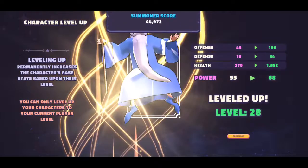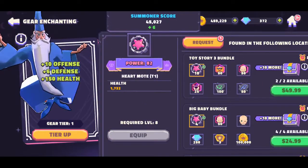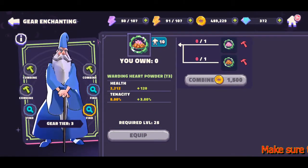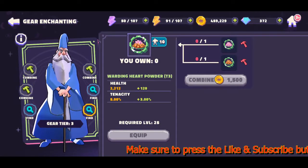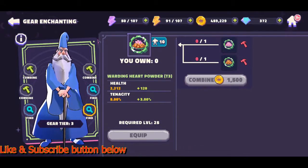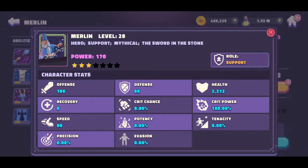Here are his stats after leveling: 136 offense, 54 defense, and 1582 health. Let's gear him up. Got him to gear three — I'm not going to go higher because I don't know if I'm gonna use him very often and I don't want to take too many resources from other characters. After gearing, we're at 186 offense, 88 defense, and 2212 health. Everything else looks the same.